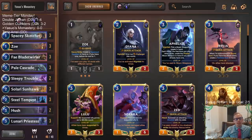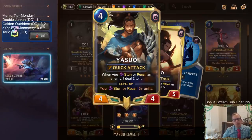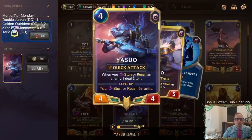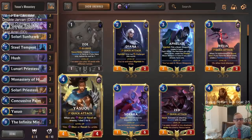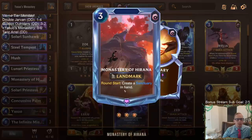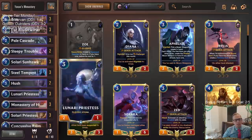Welcome everybody on Twitch chat and YouTube for Yasuo's Monastery. We played this deck once before, a couple months ago, and called it Samurai Zoe. I want to get Yasuo in the title instead, especially because we have the brand new cosmic zephyr Yasuo skin which has its own unique level up animation. We need to stun and recall five-plus units, and we're combining it with Monastery of Hirana's round-start create-the-sanctuary, a one-mana recall.